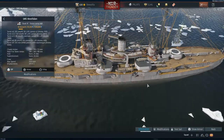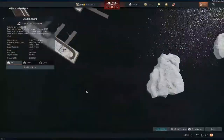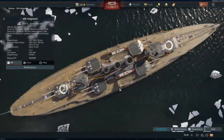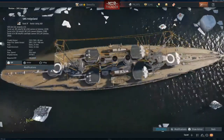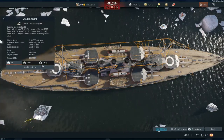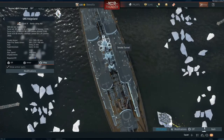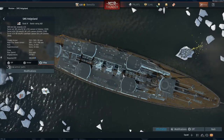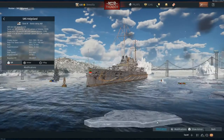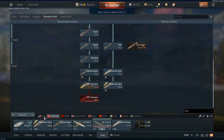For Nassau-class ships like the Westfalen and Helgoland, the guns and smokestacks are set up differently. Aim toward the ends of the smokestacks — front or rear — rather than the middle. That should set off the ammunition. Once you penetrate, you should do good damage.